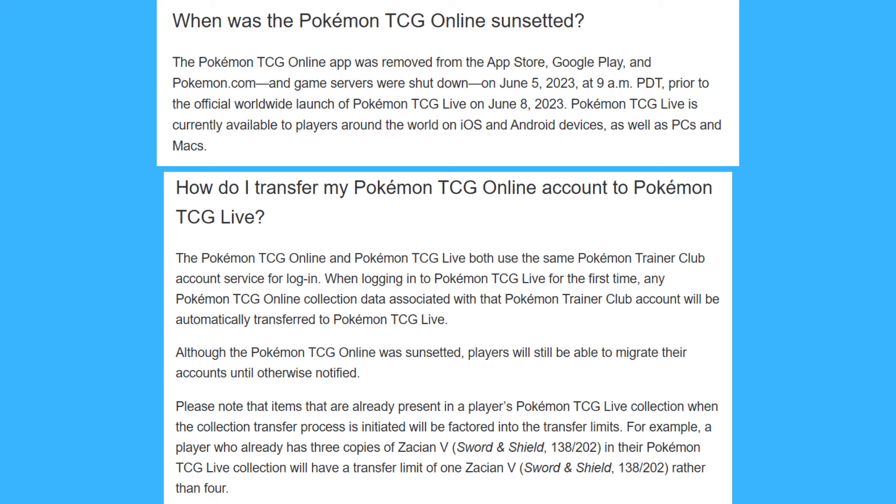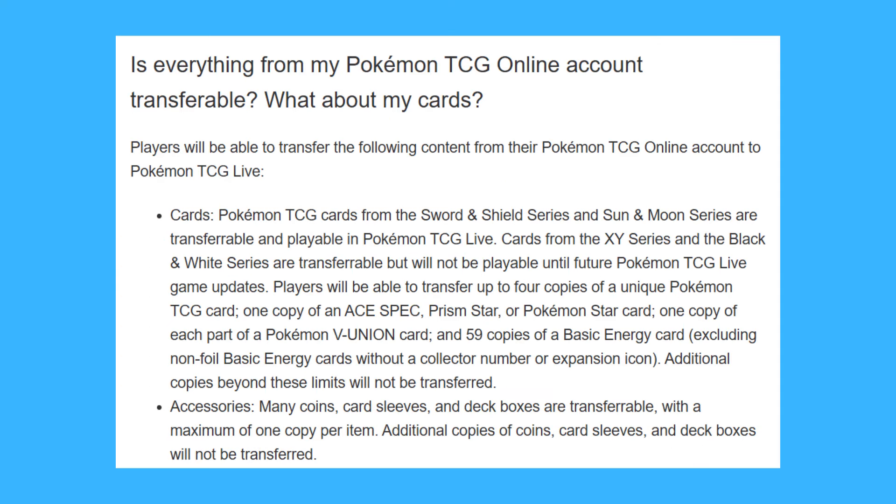Essentially, by choosing to migrate, up to four copies of every card you had in the previous game will make the trip to PTCGL, as well as several cosmetics like deck boxes, sleeves, and coins. And if you had any unopened packs in your account, you'll find yourself starting with a healthy heaping of crystals, which are the toughest currency to earn in Live.